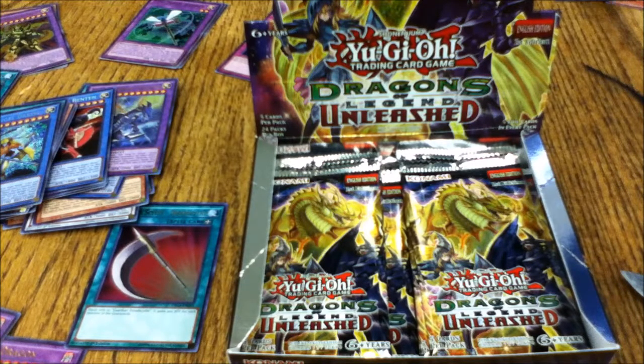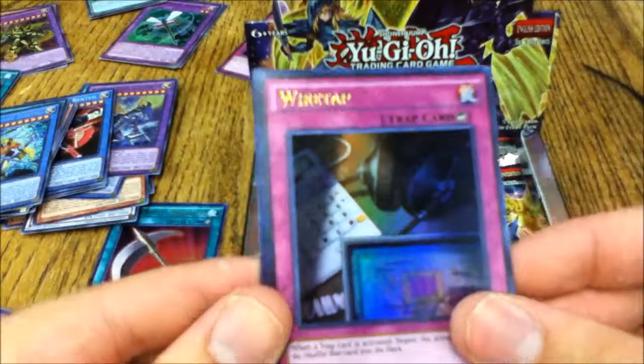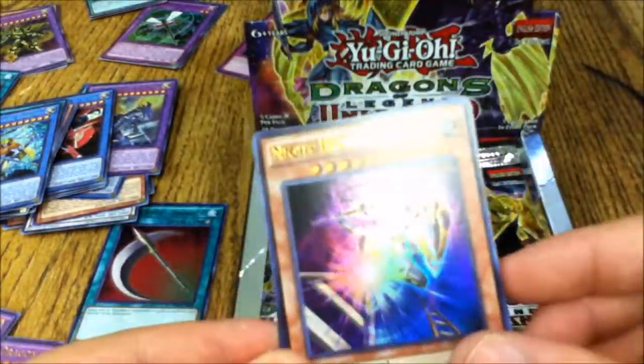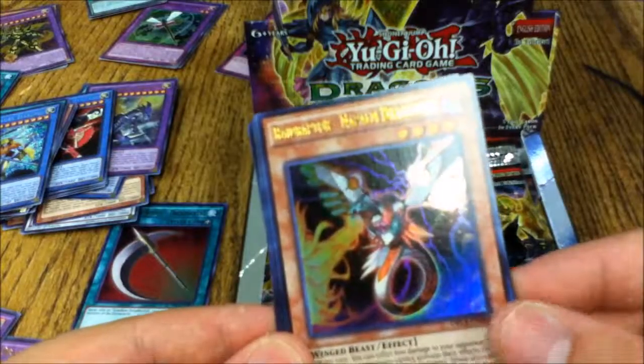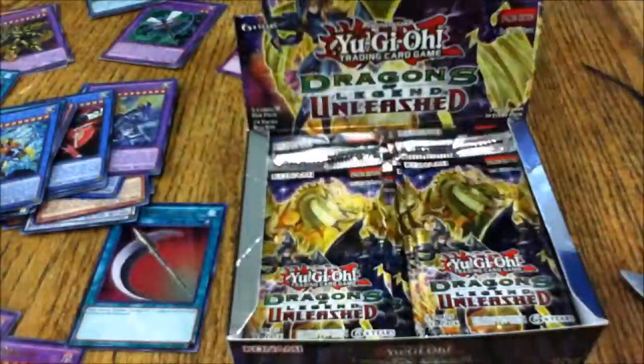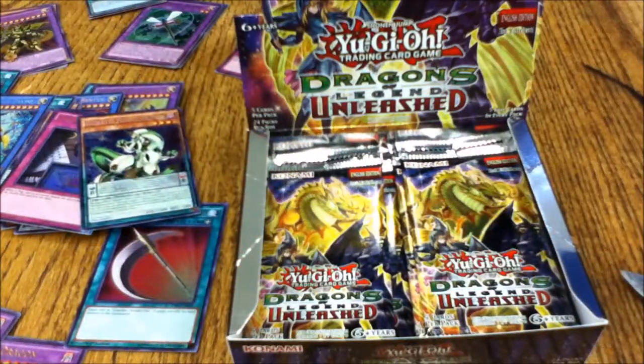Zushin can be cheesed out easily but he's usually not worth the investment — I'd rather have Galaxy Eyes Tachyon. Thirteenth pack: Wiretap, Soul Charge, Night Express Night, Rapidator, Napalm Dragonius, and Odd-Eyes Mirage Dragon. More Odd-Eyes is always welcome — we might be able to incorporate that into your deck.